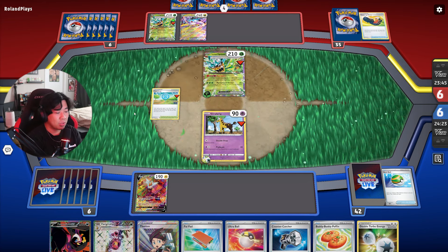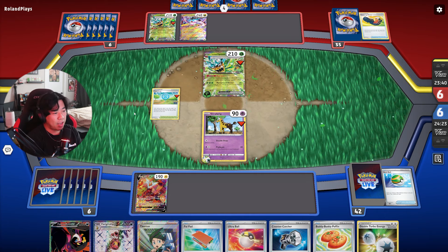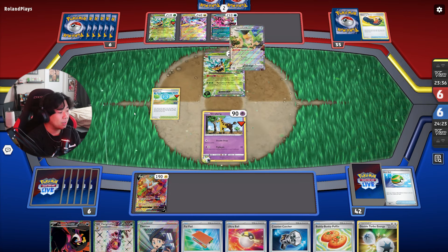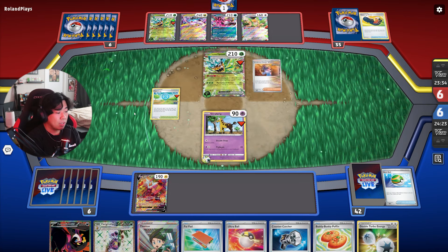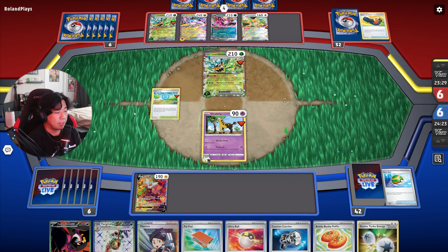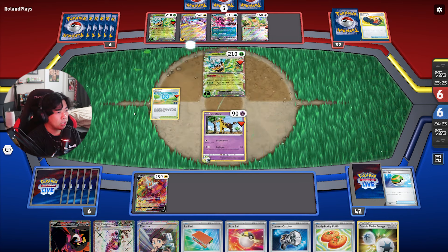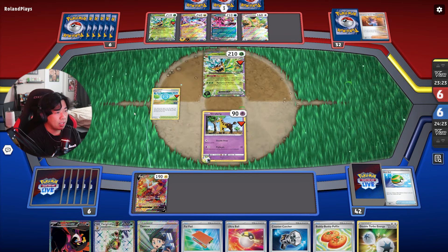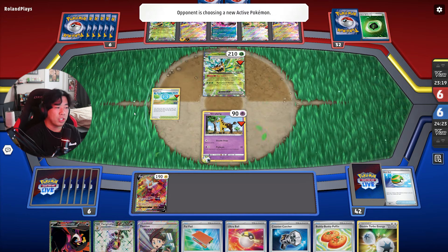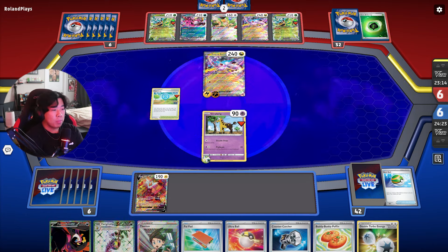Right now this is the control slash Crystal Box aspect of this deck. Our main attacker is Greninja, but for this matchup specifically we're going to attack with Farigiraf EX. They did have Sada in hand and they do have Squawkabilly. Most Raging Bolt lists do run a one-prize Basic Pokemon that's not EX — that's a way to attack through Farigiraf.